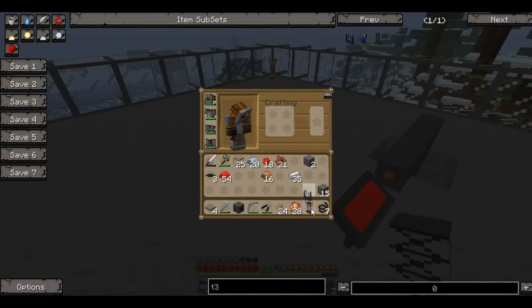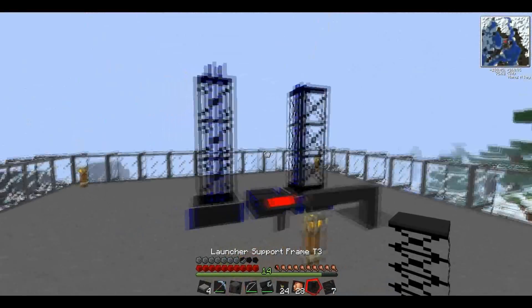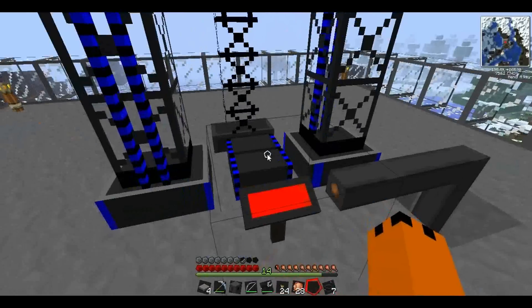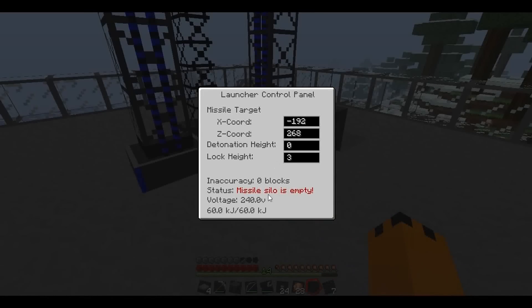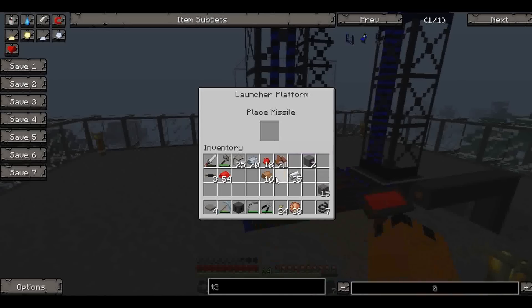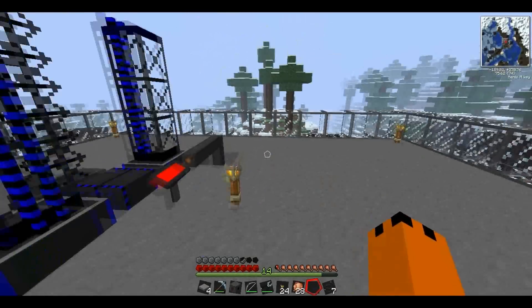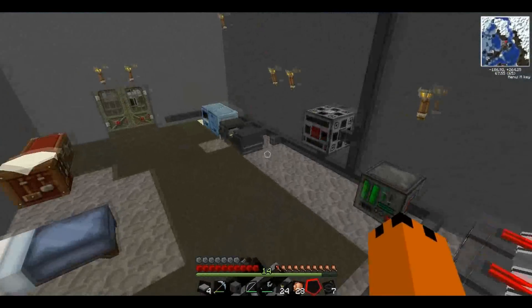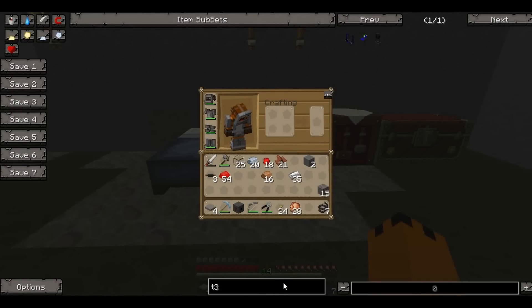Now we'll want the launcher platform to go just behind it. Look at that baby! And then we'll want this next to that. Right, so we want to put a missile in there — missile size empty, yes I know. We can launch. So let's make a missile. Actually, we'll make a radar gun first, and then next episode we will launch the missile.